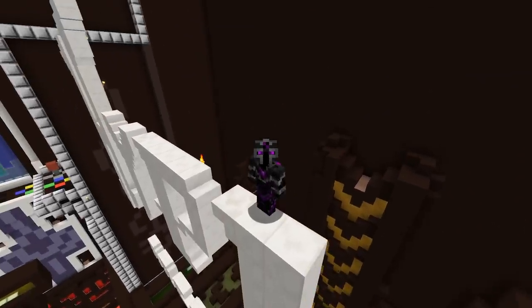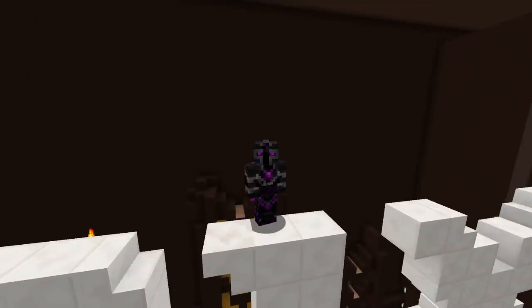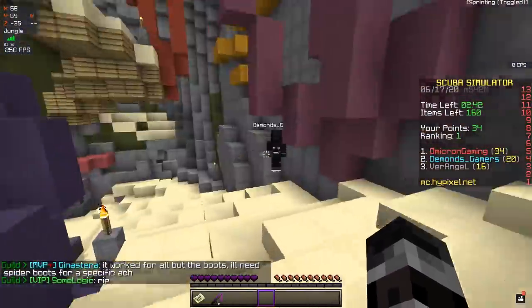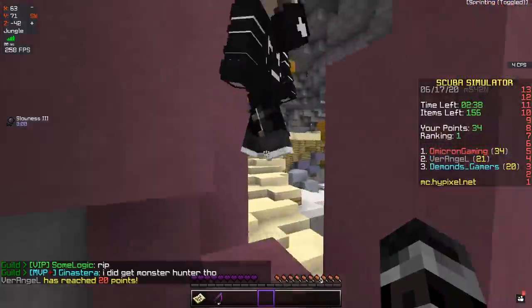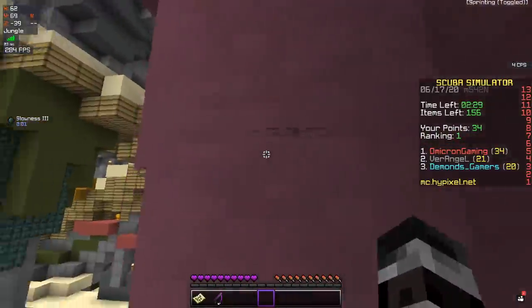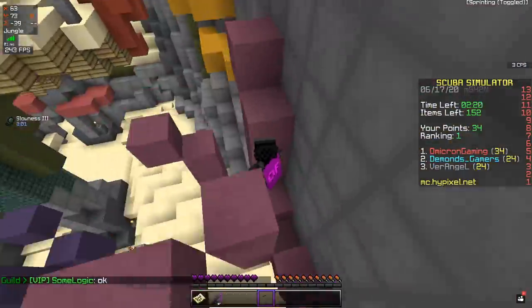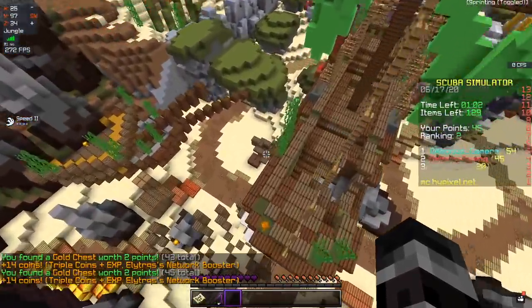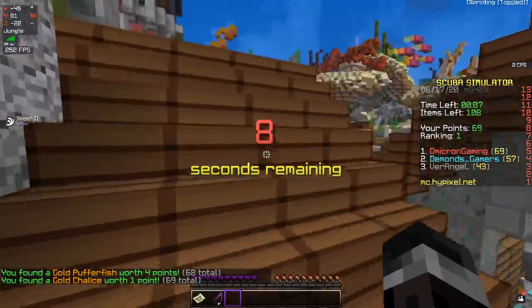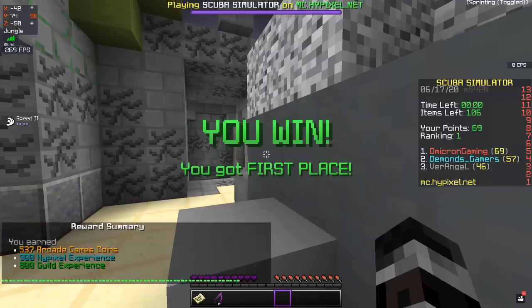I mostly play Skywars and Bedwars on this channel and I know a lot of you are thinking, 'why would I play Scuba Simulator? It's so boring — you just go around picking up gifts.' But don't worry because this clip will completely change your mind. Get ready for the biggest 1v1 in Scuba Simulator history. No, go away — you can't. No, come on, give it to me — I totally deserve this. He got it. All right, we're going for this. Boat skip — yes. Grab that. Easy 10 points. And we end on 69 points. That's what happens when you try to steal my crown.